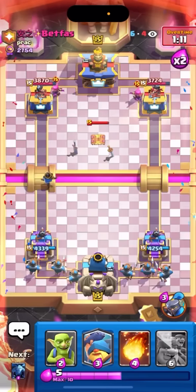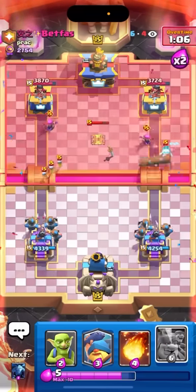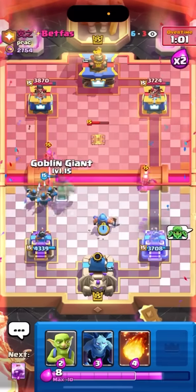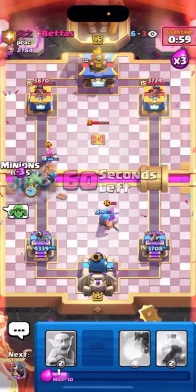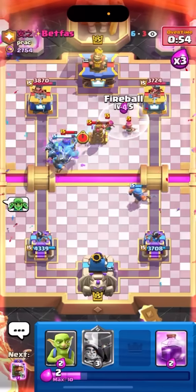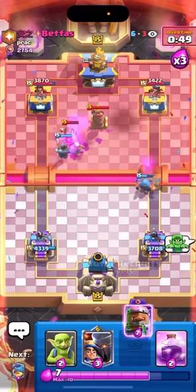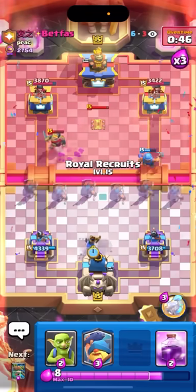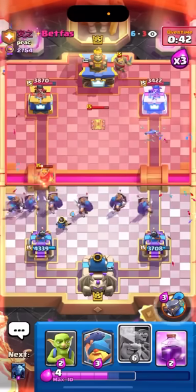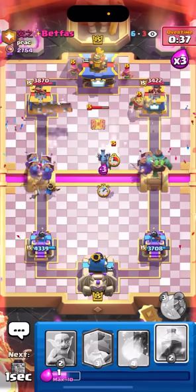Going for recruits and gonna pop my ability to keep the little prince alive. He did go for a log so I'm gonna goblins on the right and minions on the left - see if I can do something. He's back to ice spirit then back to log, so he's probably gonna defend. But I'm still getting damage right now. I still have the option to go either right lane or left lane and the good thing is I haven't taken any damage - just a few logs. Gonna recruits in the back and just wait for him to make a play. Evo split in the back is pretty annoying but I think it's okay.